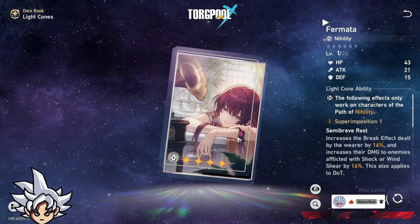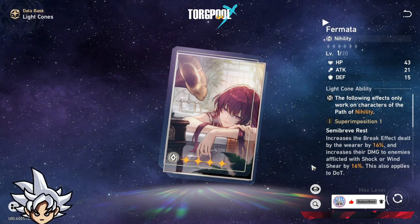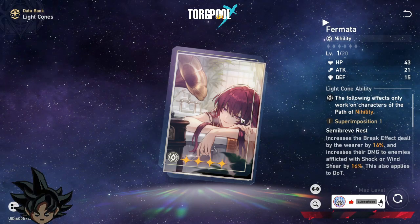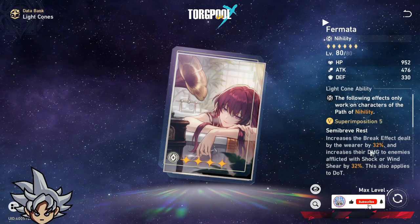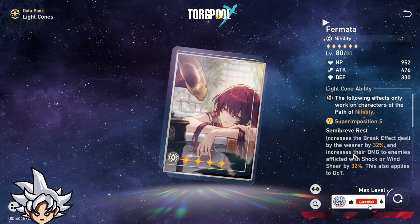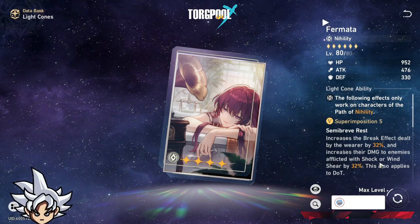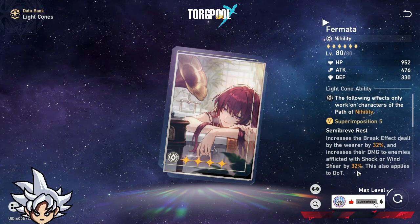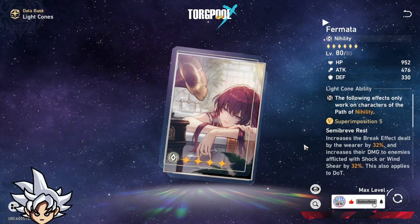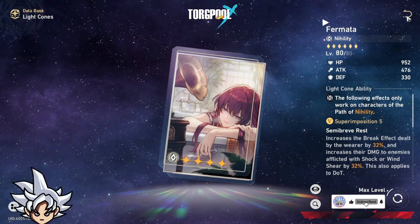There's also Kafka's light cone, though I'm not sure how good it is for Kafka specifically. It increases break effect dealt by the wearer — at max it's 32% — and increases damage dealt to enemies infected by Shock or Wind by 32%. This one is free so you can max it for free. It could be good for Sampo or Kafka, but I feel like Sampo's light cone is better.